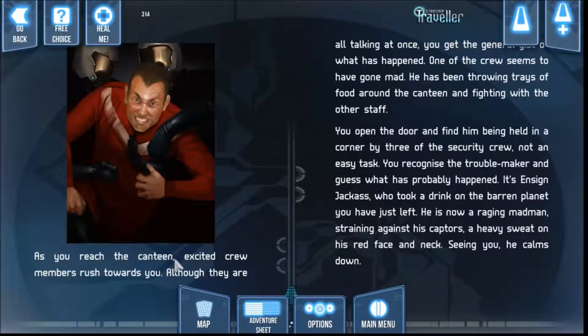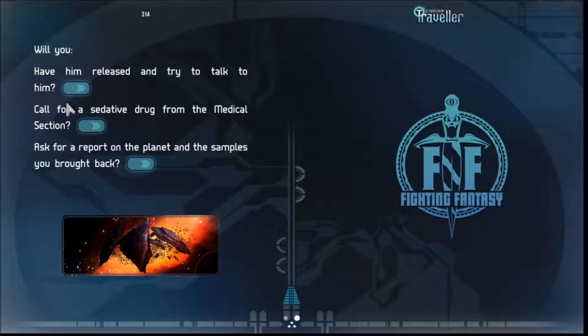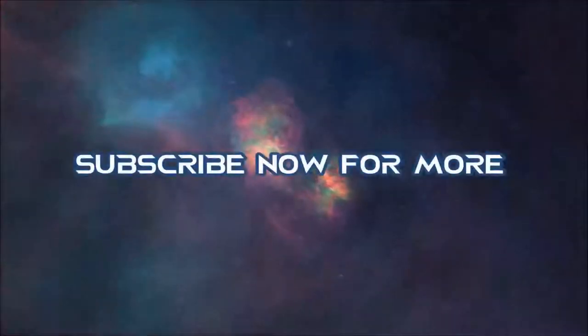Back on the ship, we set course for the binary star system. Suddenly an excited voice comes through the intercom asking me to go to the canteen where there's been a disturbance — is this a fight? It's the fucking moron we took to the planet. Excited crew members rush towards me. One of the crew seems to have gone mad — throwing trays of food and fighting with other staff. I open the door and find him being held in a corner by three security crew. I recognize the troublemaker: it's Ensign Jackass. The water was giving off strange readings — why'd you fucking drink it, moron? He is now a raging madman. Seeing me, he calms down. Will I have him released and try to talk to him, or call for drugs?